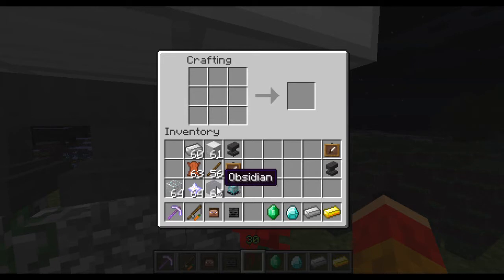For a beacon, this is pretty expensive. You use glass around the outside, a nether star in the middle. The nether star is one of the new items in the update as well. I don't actually know how you get it — I'm guessing it's something to do with the nether. I'm not sure how to get it, but I will get back to you on that.